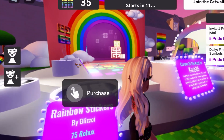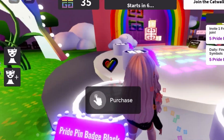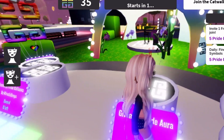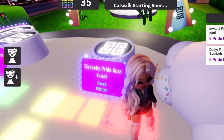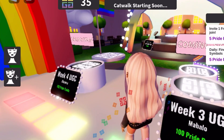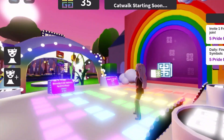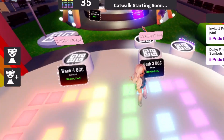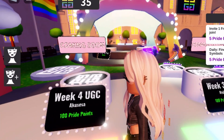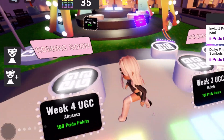We have Rainbow Stickers by Blizz for 75 Robux and a Pride Pin by Dolly for 35 Robux that looks like the Adopt Me pride pin. The Miracle item is the one that sold out, and the aura is the one available right now - so come and get that. We have week four coming soon and week three coming soon. One item I mentioned is by Mahalo - so could it be the crown that's just glitched saying it sold out, or is that an older crown? I'm not sure.